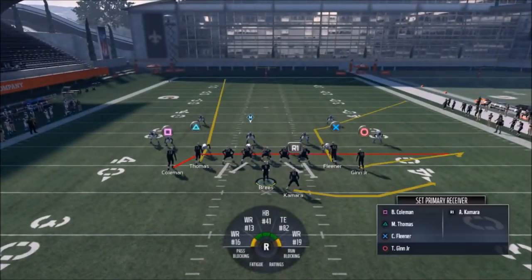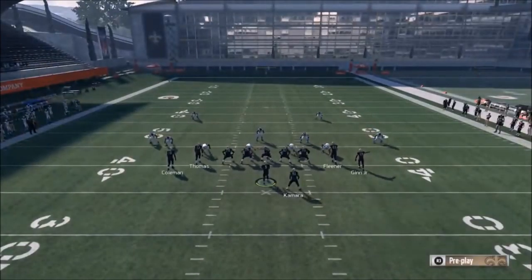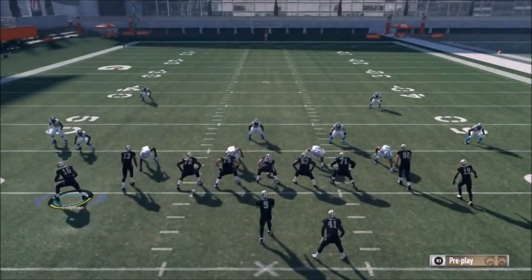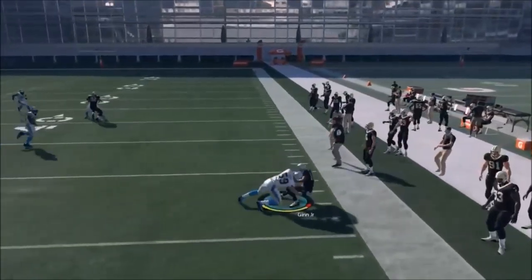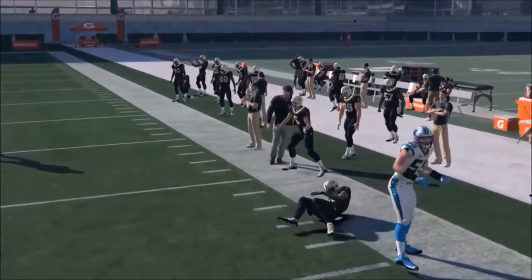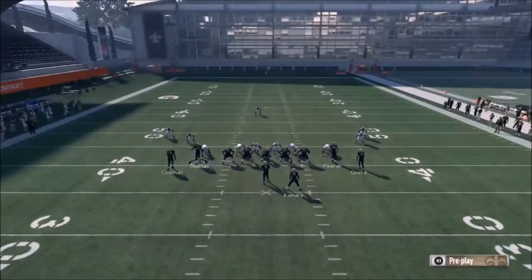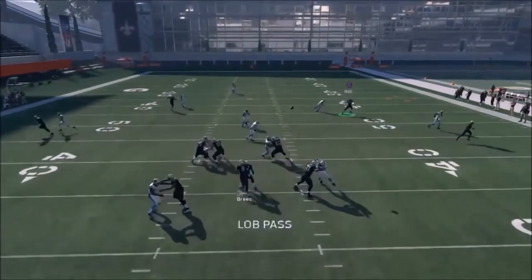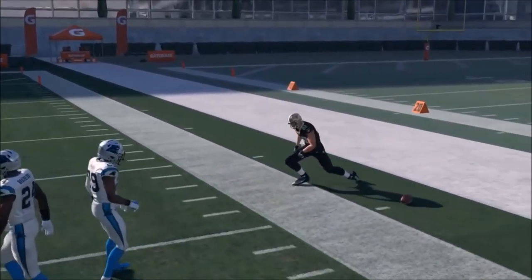If you set this play up properly, you've got the cover two concept on the right side. Motioning the guy out makes this a really good cover three play too. Make sure you pass block Kamara — that's important. Here they're treating it like a cover two, but it looks like cover one — and against cover one man, that outside slant is going to be murderous. Big play.